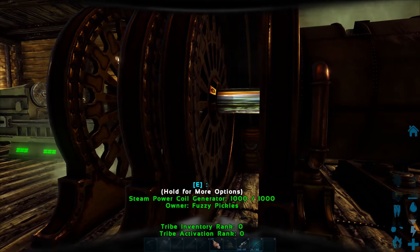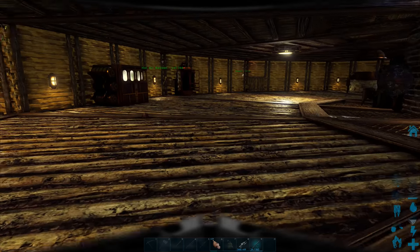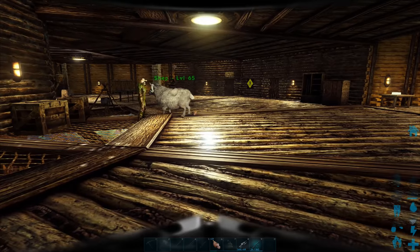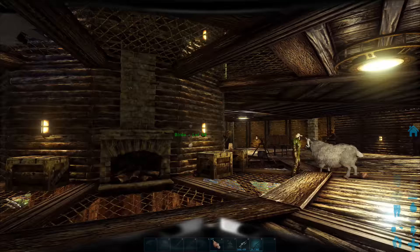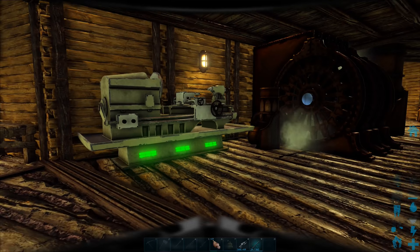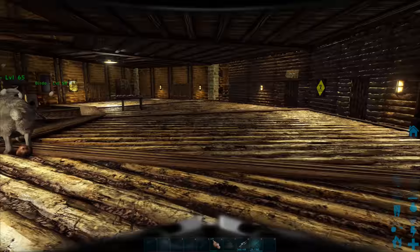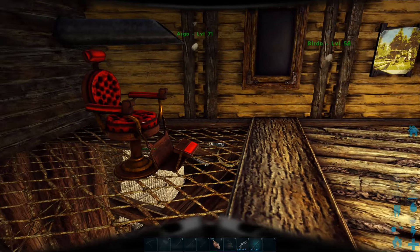This is all industrial stuff for making copper and whatever you want to build with. This thing here is a combination of a generator, and on the end is a storage for oil - because we make oil for running things. This is another little area for making our guns and things - we've got our crafting, that's your fabricator. We've got different kinds of fabrication machines in here. And we've got a barber chair over here - we can cut our hair, change our hairstyle.